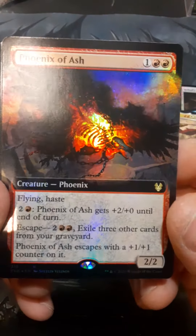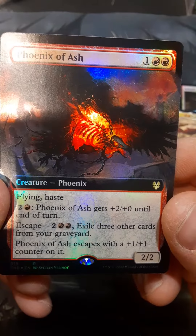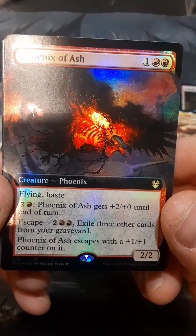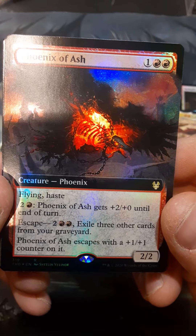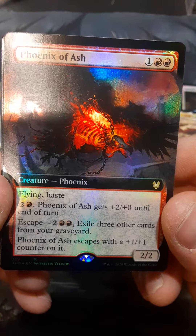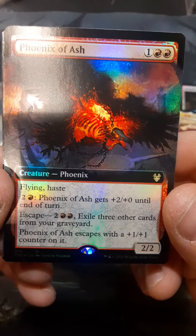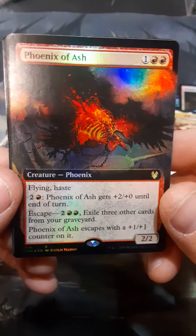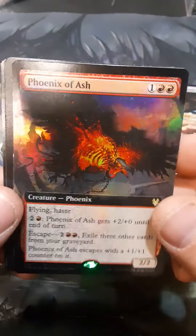Phoenix of Ash — flying, haste. Tap three: Phoenix of Ash gets plus two plus zero until end of turn. Escape — exile three other cards from your graveyard; Phoenix of Ash escapes with a plus one plus one counter on it. Now that's pretty cool. And the artwork is nice.